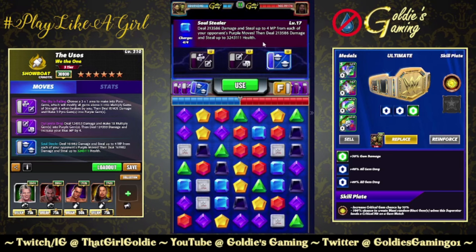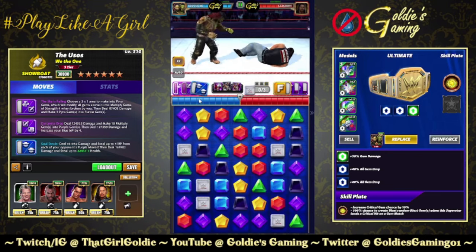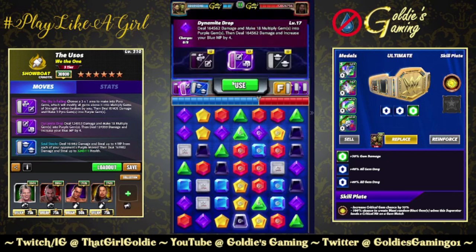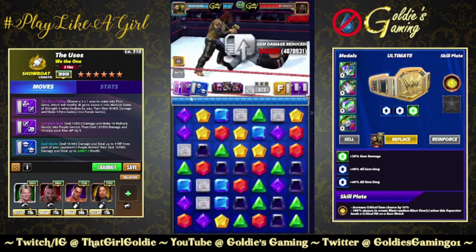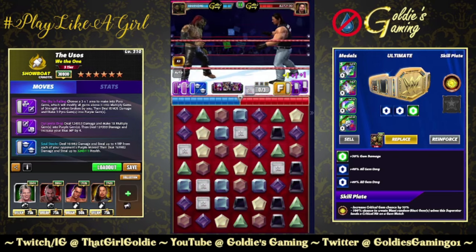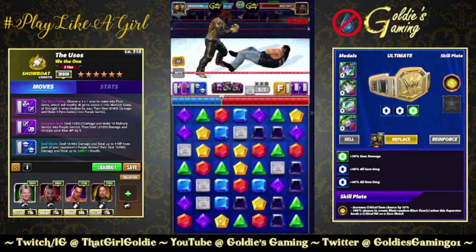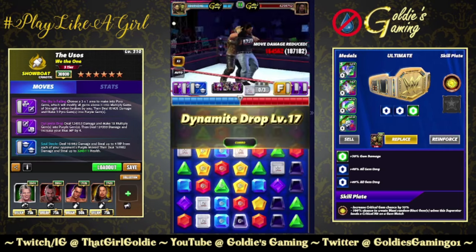Steal up to 4 MP and then 3.2 million health yeet — big mortal kombat uppercut! It fills up the blue MP afterwards. You have more purple MP — finish him! Full health, showboat vitality metals — that could get silly, just constantly healing yourself at an alarming rate.